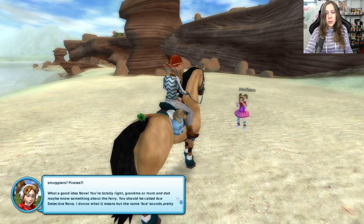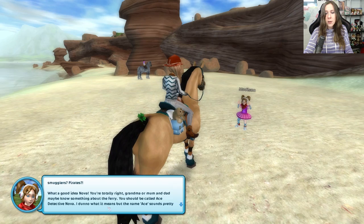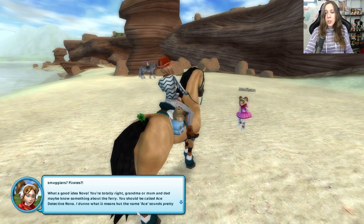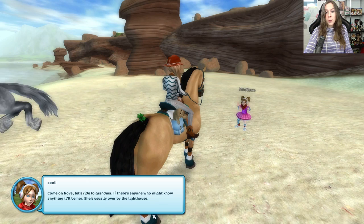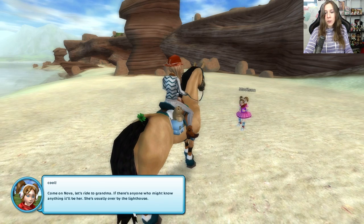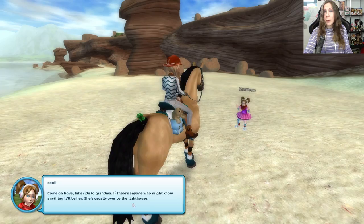Do you think it's smugglers? Pirates? What a good idea, Nova — you're totally right, Grandma. Our mom and dad maybe know something about the ferry. You should be called Ace Detective, Nova — the name Ace sounds pretty cool. Come on, let's ride to Grandma. If there's anyone who might know anything, it'll be her. She's usually over by the lighthouse.